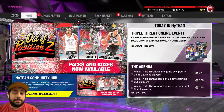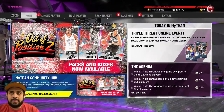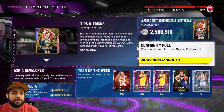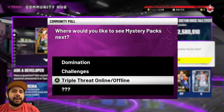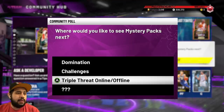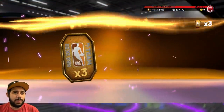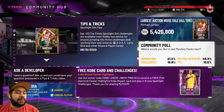The event expires on Monday — as soon as it's Monday, it's over. So it's pretty much Saturday and Sunday. We have a Locker Code from the MyTeam Community Hub. They're bringing back mystery packs! I think they should do Triple Threat both online and offline. We ended up getting three tokens from the community poll — only 13% said question mark.